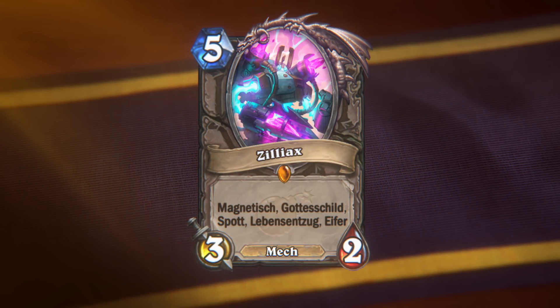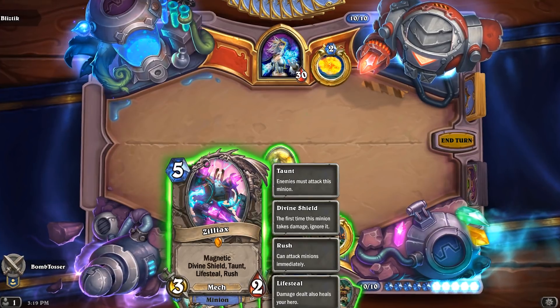What else can we put on it? I think I have just the thing — Zilliax. Zilliax is Dr. Boom's personal bodyguard. He is both an excellent candidate for Magnetic upgrade and the ultimate upgrade himself. Putting Zilliax onto our Uber Mech...